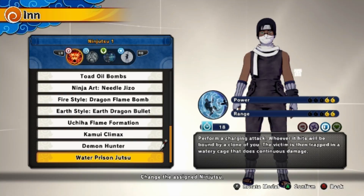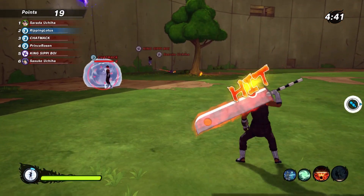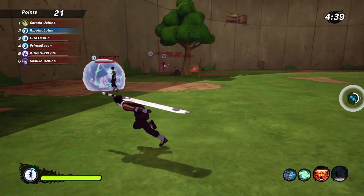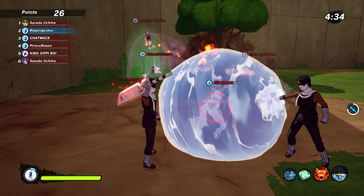The next jutsu in his arsenal is the Water Prison Jutsu. It has an 18 second cooldown, and the description reads: perform a charging attack — whoever it hits will be bound by a clone of you. The victim is then trapped in a watery cage that does continuous damage, similar to its secret technique counterpart. This jutsu lasts quite a while, and a nice touch is that it utilizes clones, which is not common among jutsu in this game.